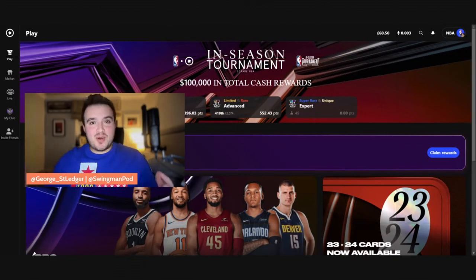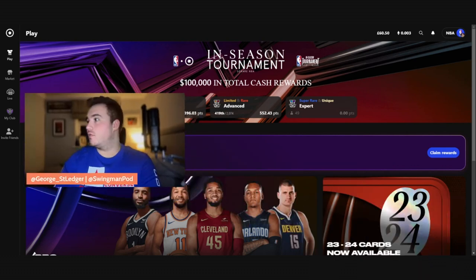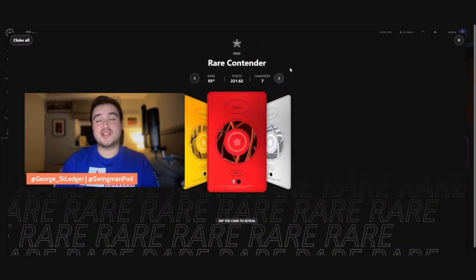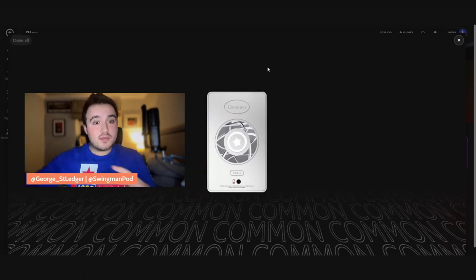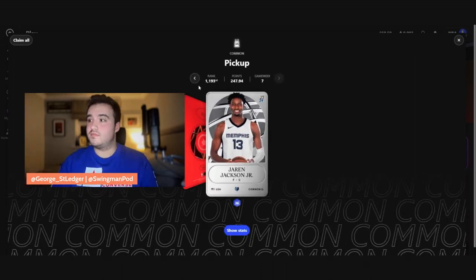Let's go back and open some Sorare rewards. We've got four rewards from last week — let's rip into them. We've got tier five, tier five, and a lovely little tier four. Thanks to Damian Lillard and a tier two. The designs have been updated, which is always nice to see. Grizzlies forward — that's a Jaren Jackson Jr. We take that.